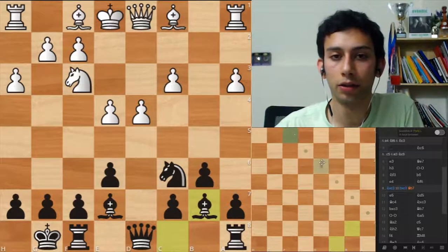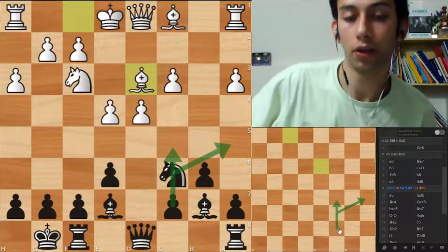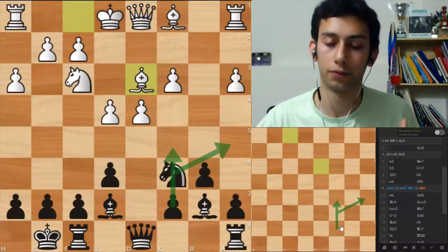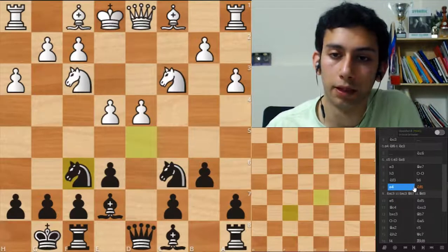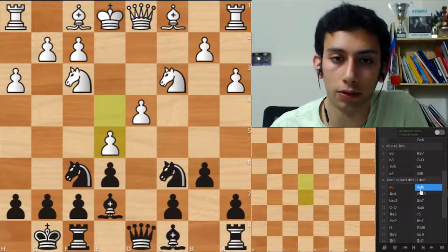Just to quickly mention here, the plan for black is knight a5, followed by c5. It's okay for black, even though it's a tempo down compared to having played c5 before. Knight f6. So far, nothing too dramatic, but just some smaller remarks.